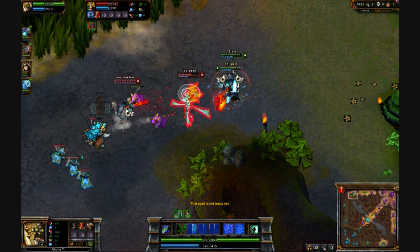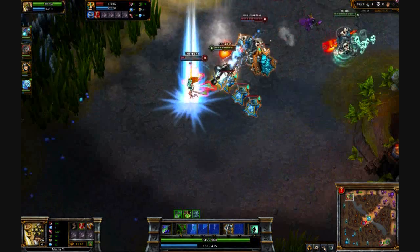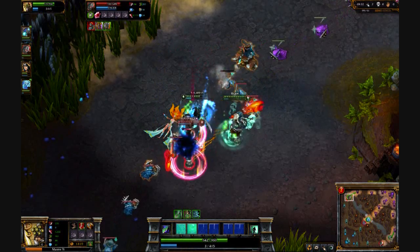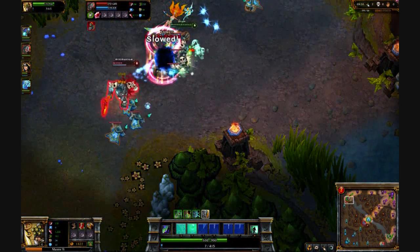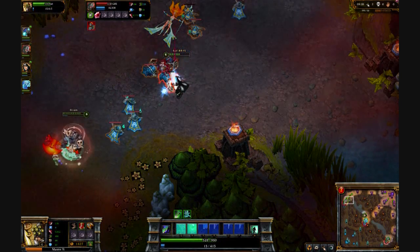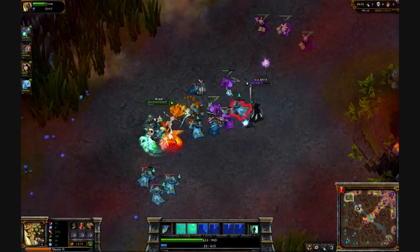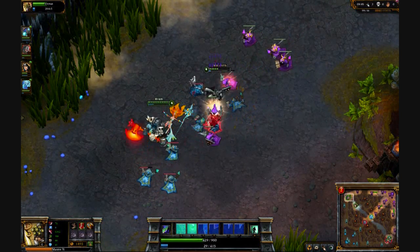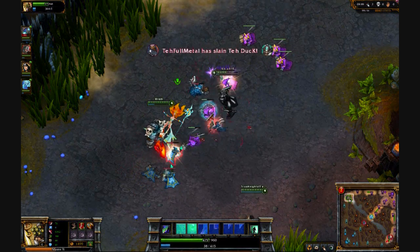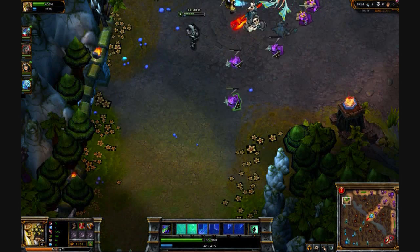I've just stunned Yana and decided to activate my ultimate ability, Highlander, and just go for her. If you kill somebody with Highlander it refreshes all of your cooldowns. Here I've been blinded so I'm not going to bother chasing him because he's saved himself using Exhaust. Highlander basically increases your movement speed by an increasing amount the more you level it up, and also your attack speed.